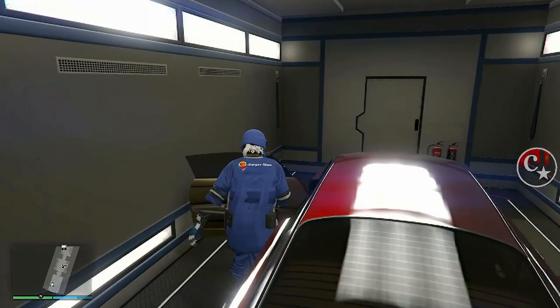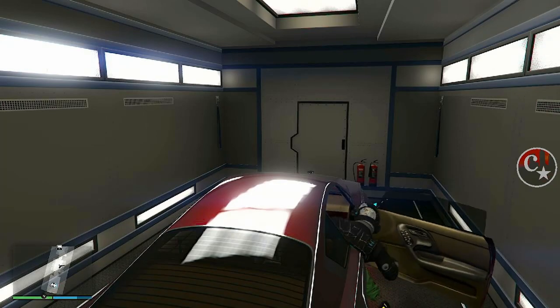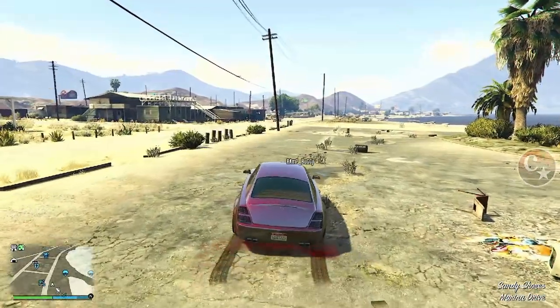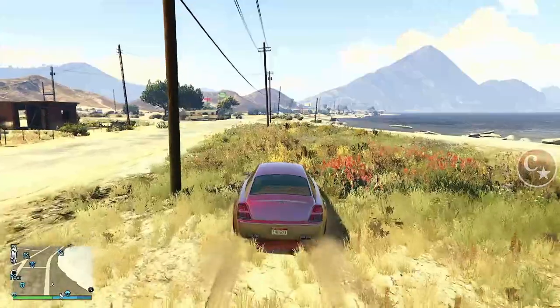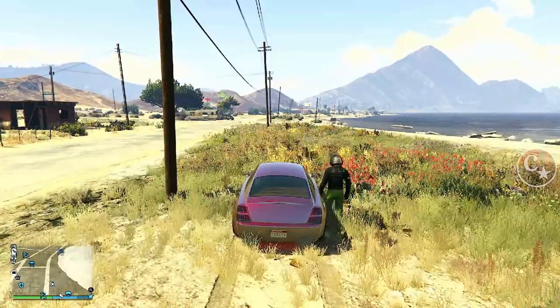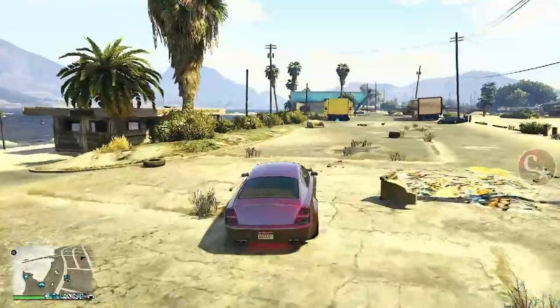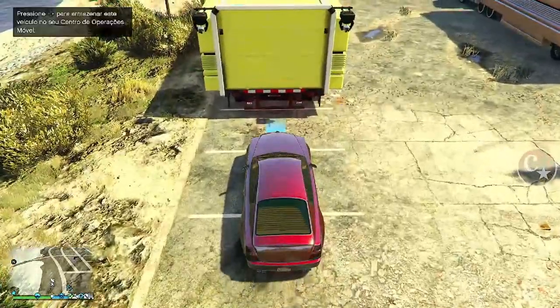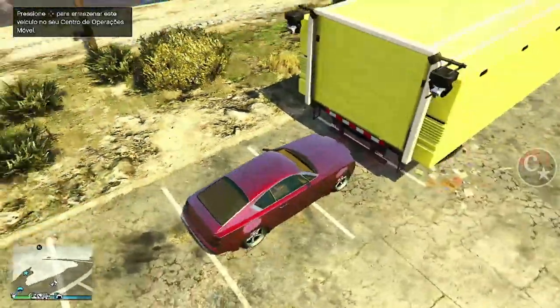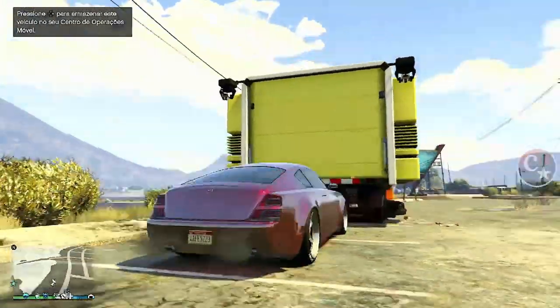Vamos entrar no carro, o amigo entra também, vamos acelerar e vamos lá para frente galera, sem olhar para trás. Até este primeiro poste aqui tá legal — o amigo vai descer, vai ficar olhando para frente, de costas para o meu caminhão. Aqui a gente retorna e o caminhão já estará bugado. Eu tinha trazido um método que não precisa apertar o menu de interação — basta encostar no caminhão e colocar a setinha da direita. É um timezinho envolvido.